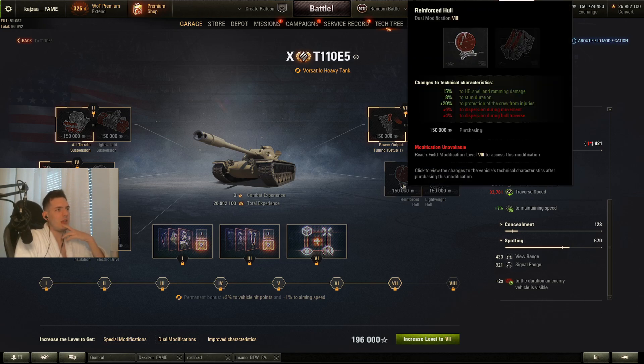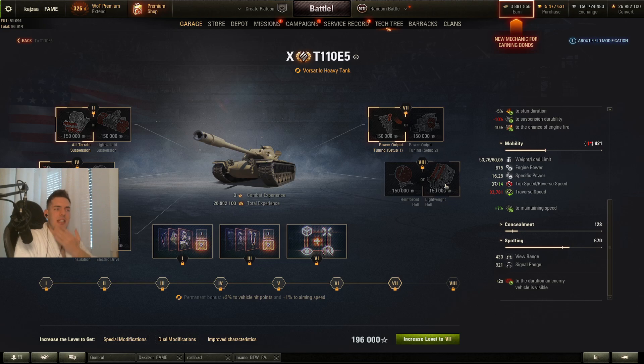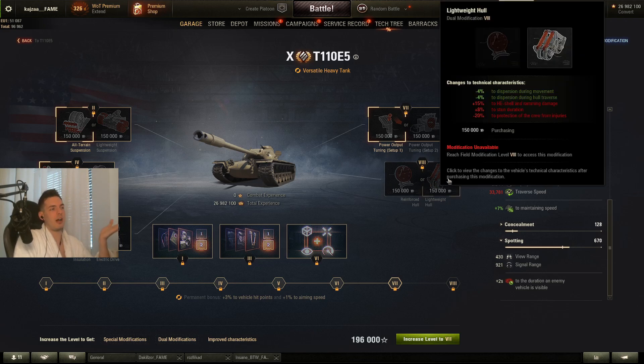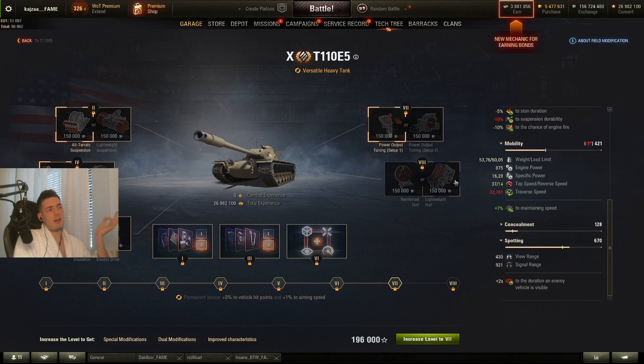For the tier 8 slot: on the Super Conqueror, if you're not running vertical stabilizers, it is very useful to take the right side because it gives minus 4% dispersion on the gun. For the E5, I'm not sure I would take any of them, though I could take the right one for extra gun handling. On the AMX M4 I would not take any of them.